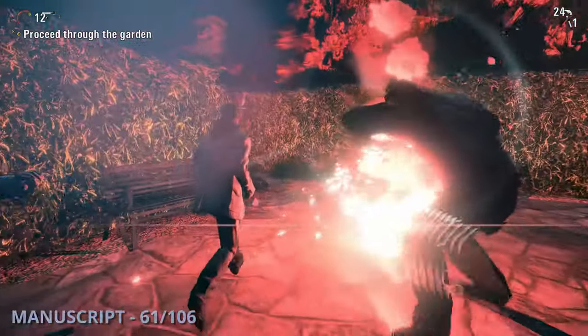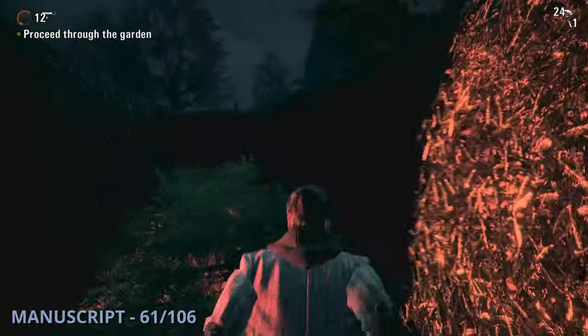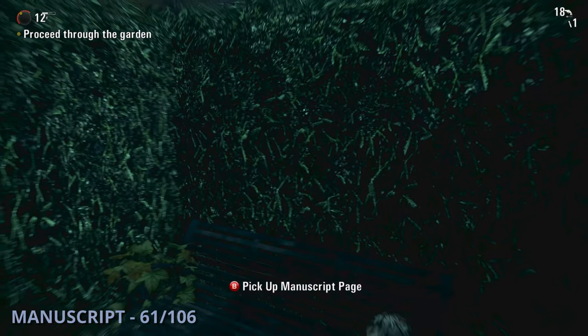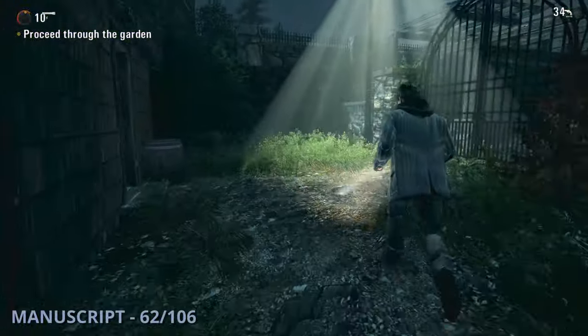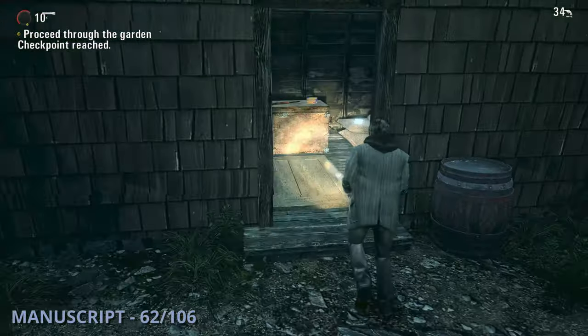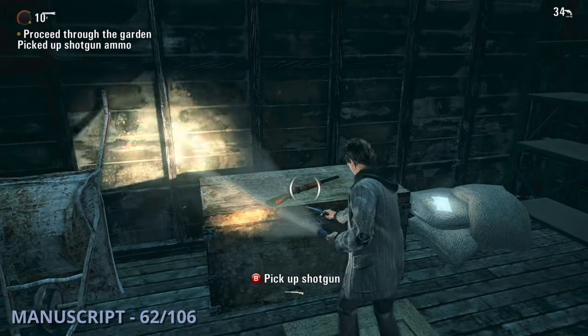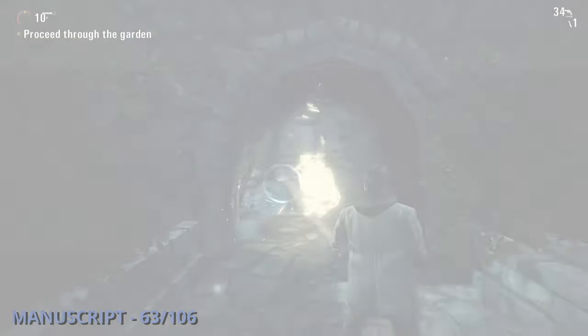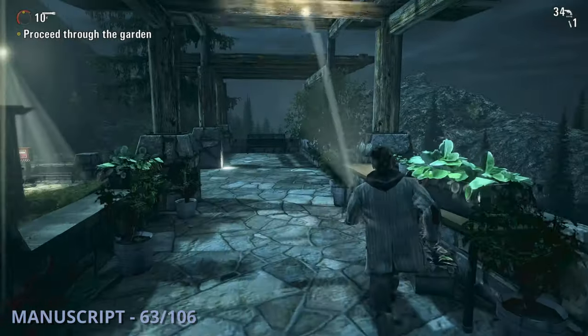The 61st manuscript will be further through the maze. Once you get to an area with benches, you'll take a left, then another left, to find this one sitting on a bench. Manuscript 62 is going to be once you get to the next safe haven light — you'll go to the shed nearby to find this one. The 63rd manuscript will be a little bit later on once you have to use a flashlight to clear a possessed gate — right past that, you'll find this one.